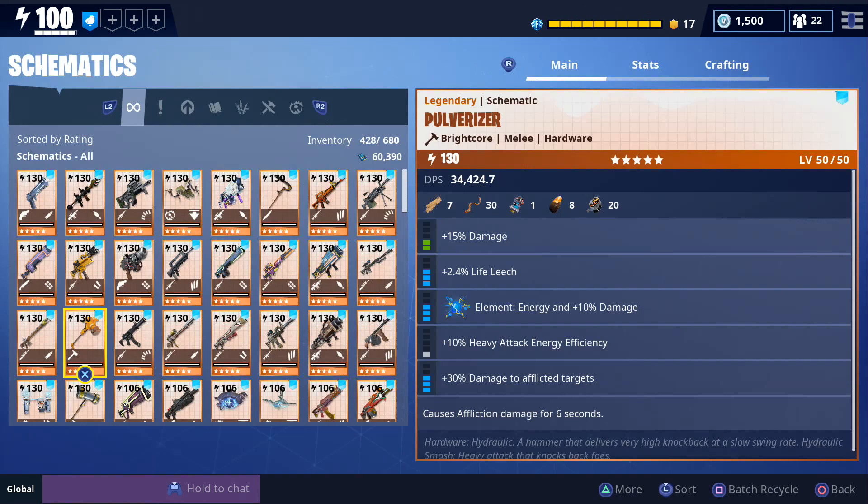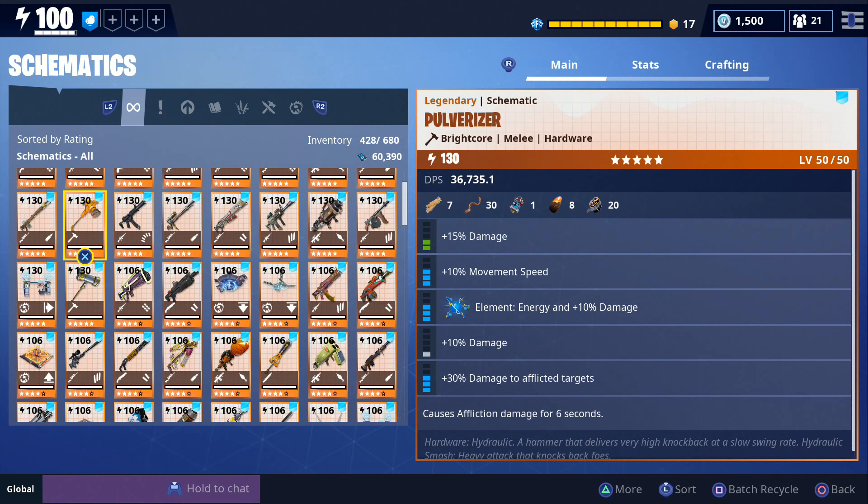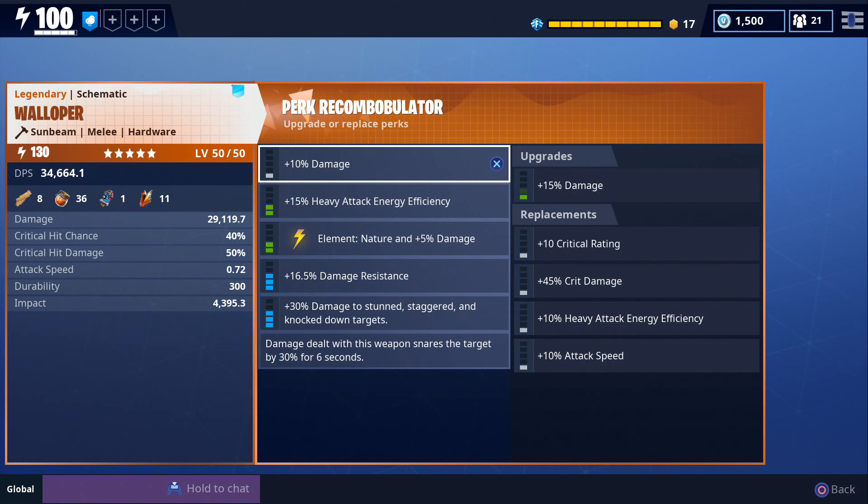You're going to want to use hardware melee weapons when playing with Steel Wool Sid. The weapons we're going to use are either this walloper if we have water enemies, or the pulverizer if we get a different elemental enemy type since it does energy damage. One thing to point out — you may want to put crit rating on your hardware melee weapons so you can trigger the kinetic overload perk more often and do a lot more damage. We currently don't have reperks so we'll use the perks it has now, but increasing crit rating to trigger kinetic overload more often is something to keep in mind.